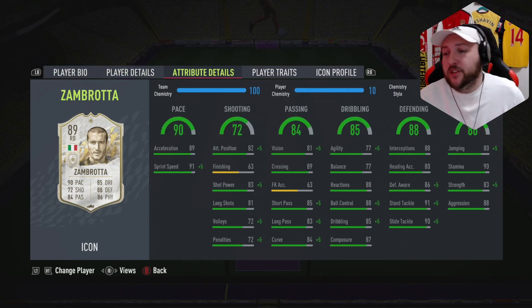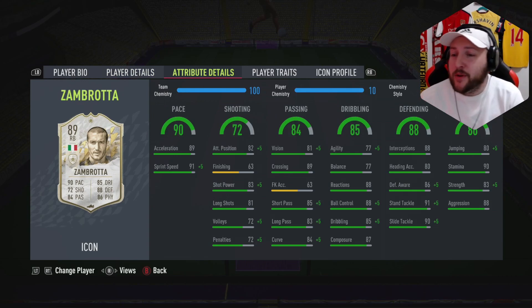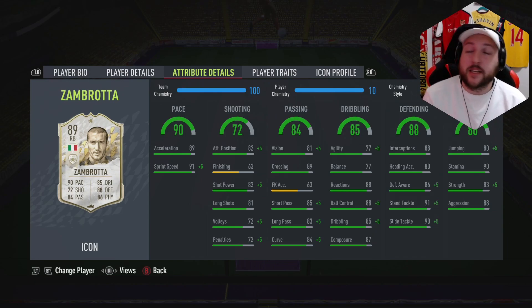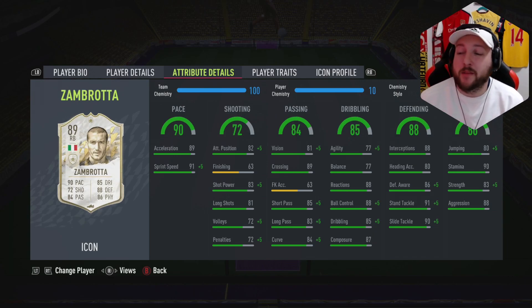In terms of his statistics, he's got fantastic acceleration, fantastic sprint speed, good short pass, long pass, curl very good, composure is amazing. Agility and balance is something you could definitely work on, that is for sure. If you were to be worried about him being pressured, but reaction, ball control, dribbling are very good.